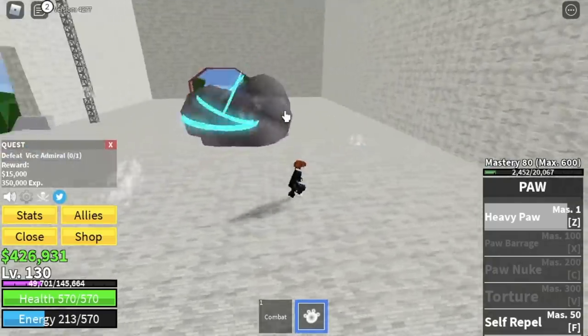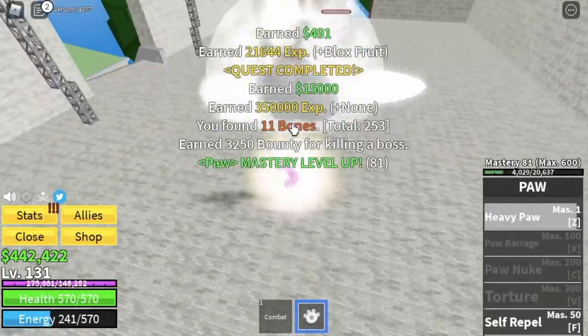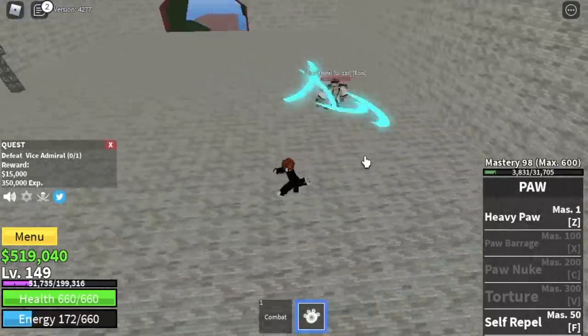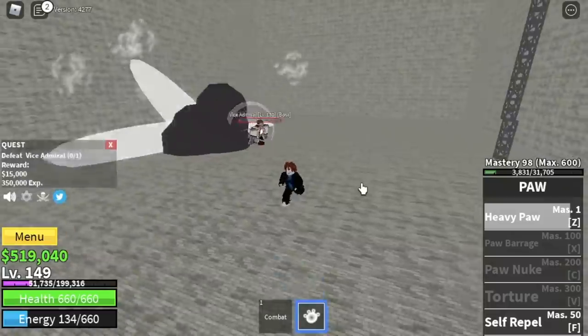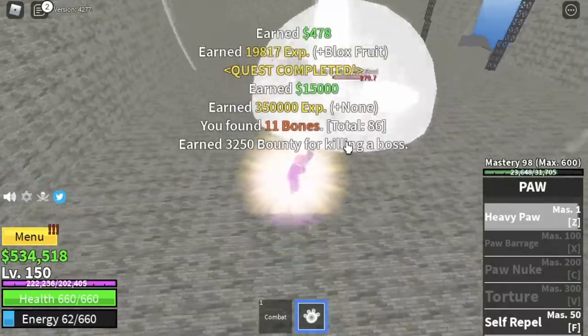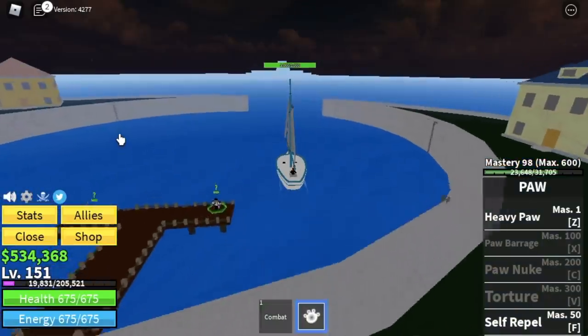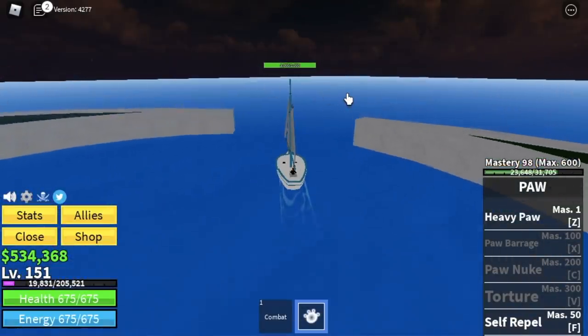We're skipping the Petty Officers, so what do we do? Just server hop — keep defeating the Vice Admiral mini boss, server hop, and repeat. The goal here is to reach level 150, and after that you can proceed to the Skylines.